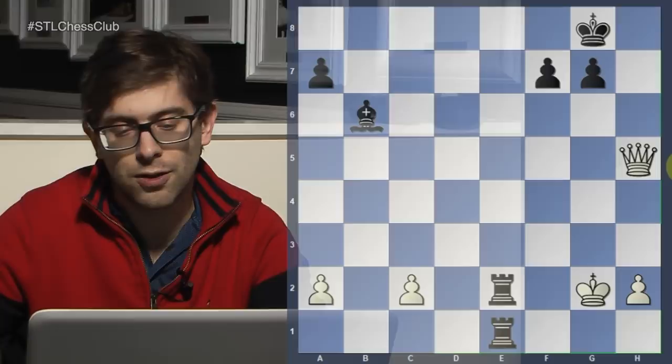So black's play wasn't perfect, but he was aiming to destabilize the position — and that's the way you should play if you're facing the exchange variation. Try to create chances. It's not an immediate draw; it's just an equal position.